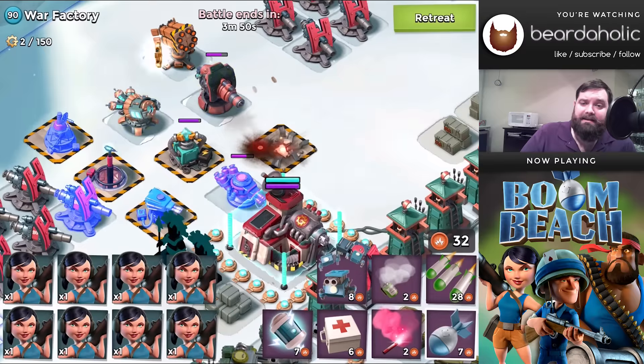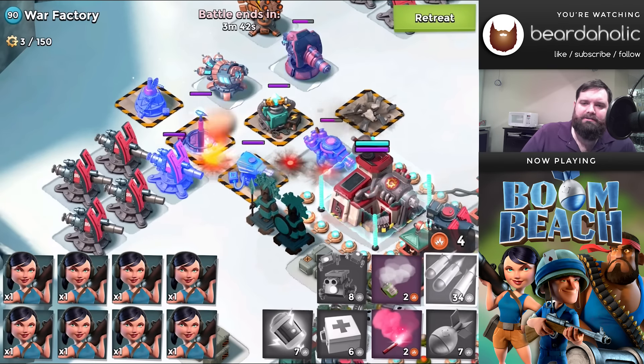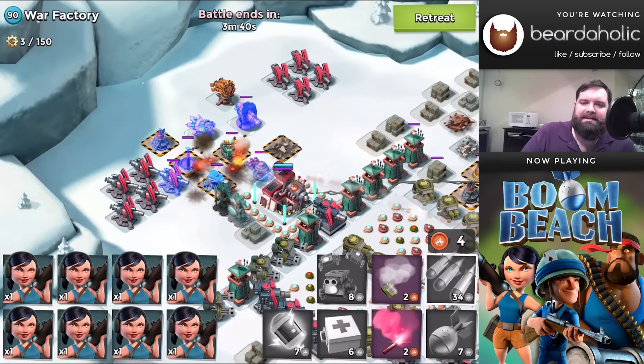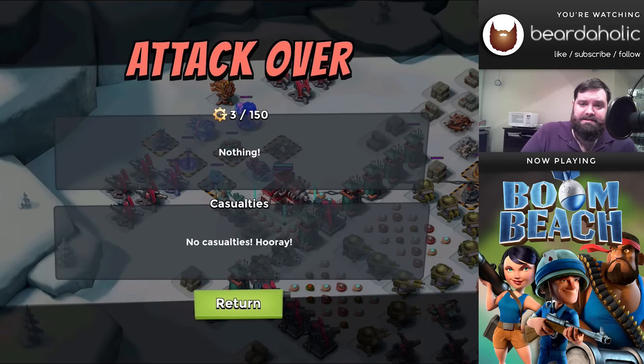My second GBE attack takes out the shock blaster and then I have a little bit left over again. So I basically toss whatever I can down onto the miscellaneous defenses back here because I know I'm going to have to take them out. And that's the end of our second GBE attack.